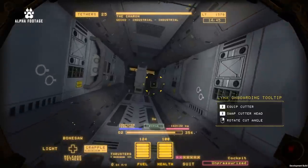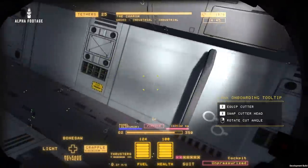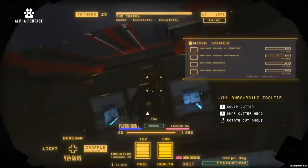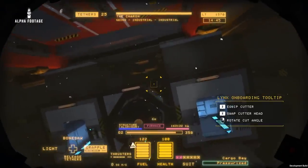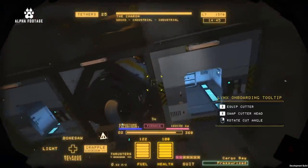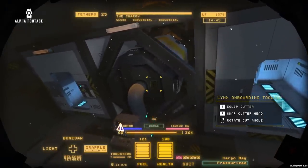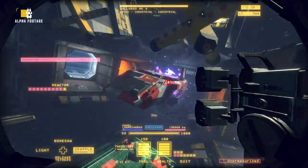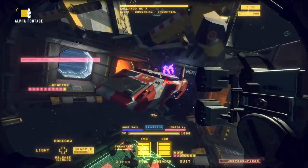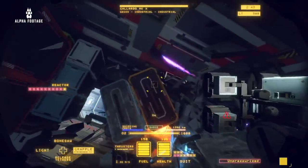Looks like the cockpit and crew quarters are empty. Now that we've seen the power generator and the ECU, it's time to take a look at the reactor. The reactor is basically the heart of every ship. It's the most valuable piece of salvage, but also the most dangerous — because once you remove it from its coolant casing, it begins to melt down, and you never know how many ticks you've got until it goes boom.